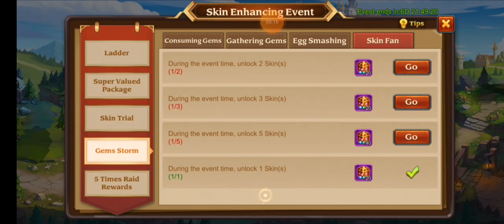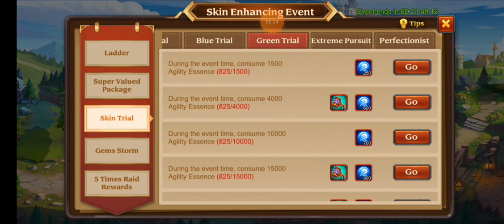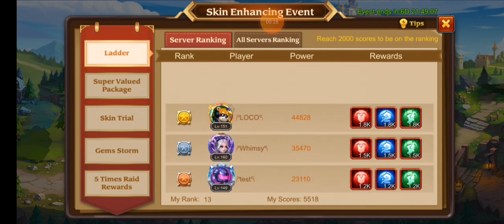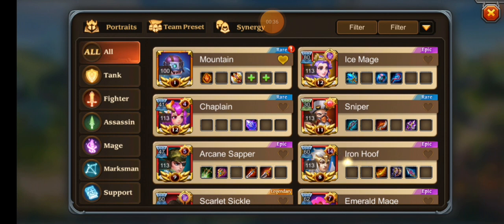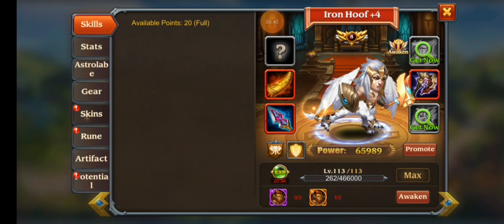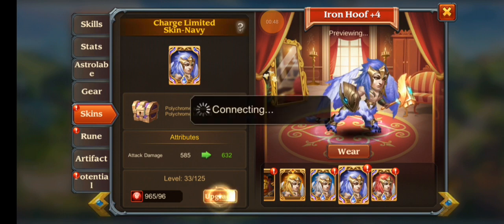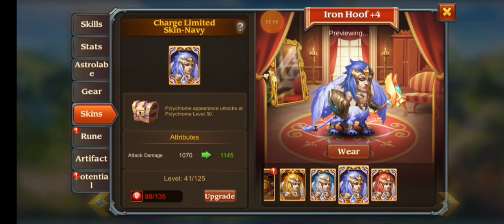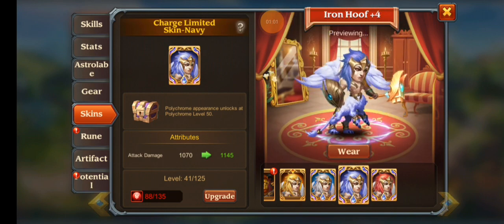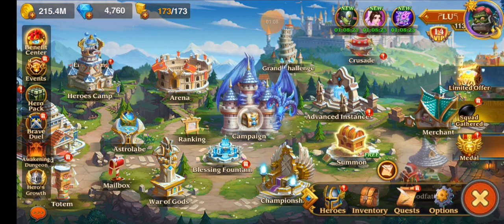We did unlock a skin so we can get some more skin fragments. The closest is 1,500 right there. We didn't actually have a lot of essence saved from this event, but it's okay. Let's put everything towards Iron Hoof. We got him to 41 — we might be lucky enough to get him to 50 during the end of this event as well. Anyway, that should be it for today's video. I'm starting a new job soon so the schedule will be a bit hectic — everyone have a wonderful day, leave feedback if you'd like. Goodbye!